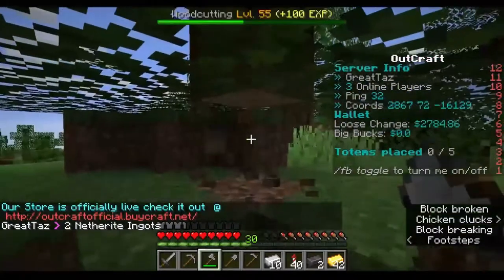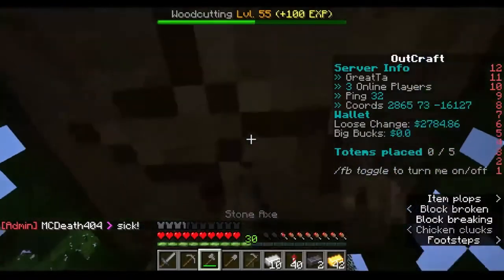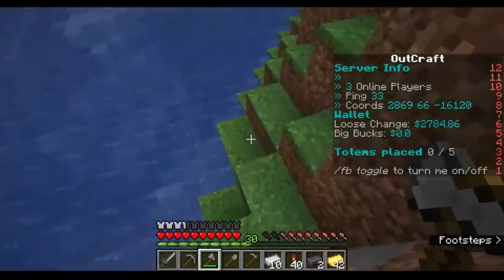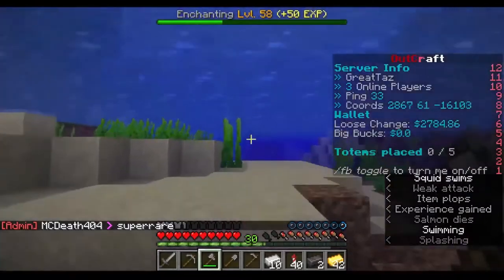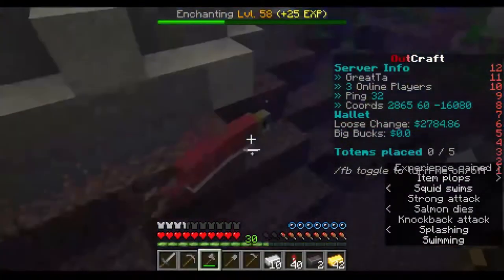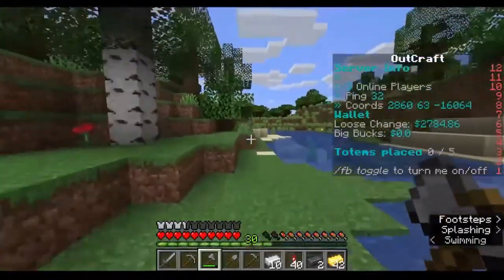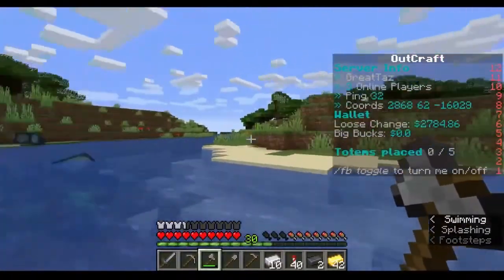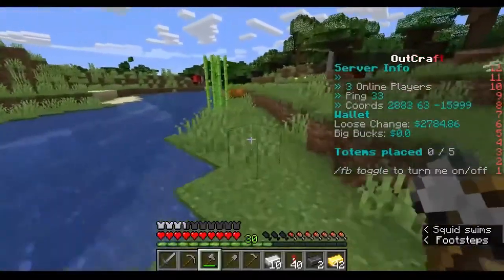We're gonna grab some more wood here real quick. We'll take the fish for food. We got stone items, we'll be good for a second. There's a dark forest — we know where everything is. There's some pumpkins. We'll take a pumpkin. Oh, a black sheep! We also start off with a bed, I forgot that, so we'll take one of these.